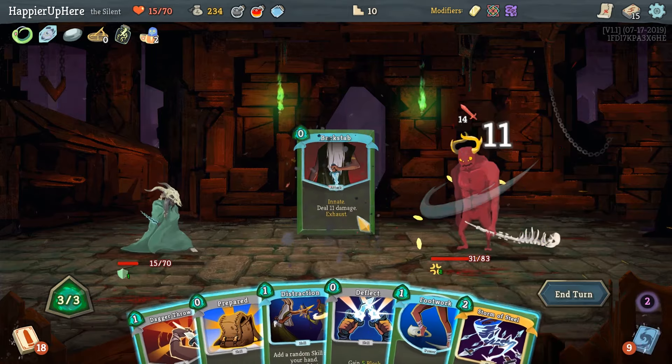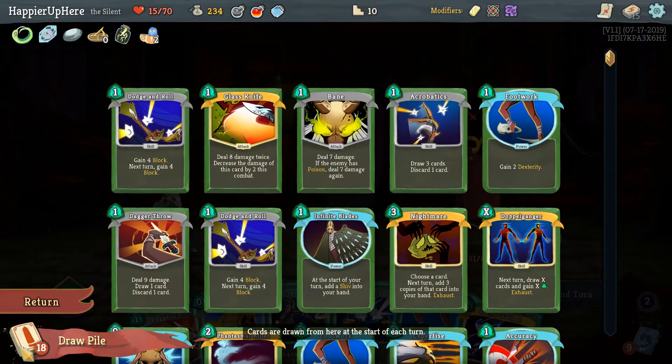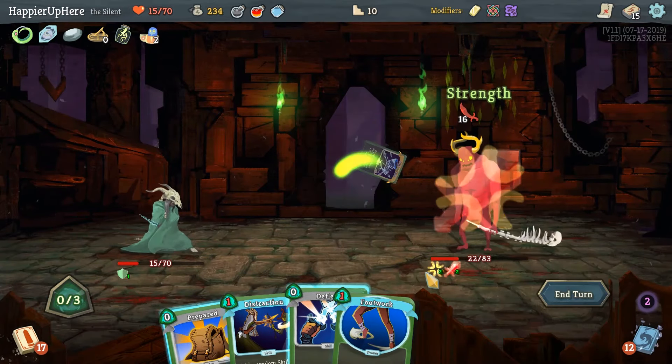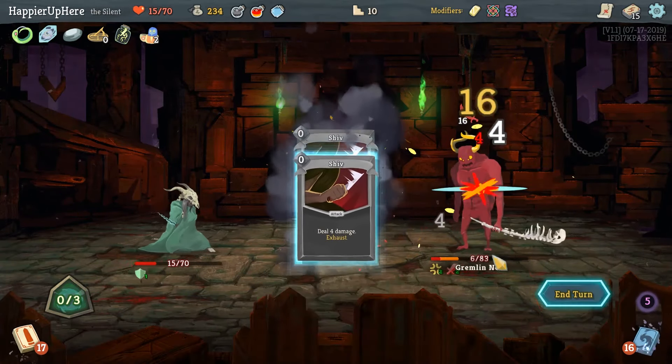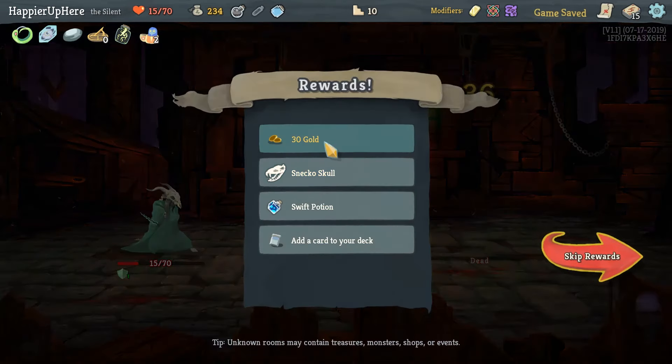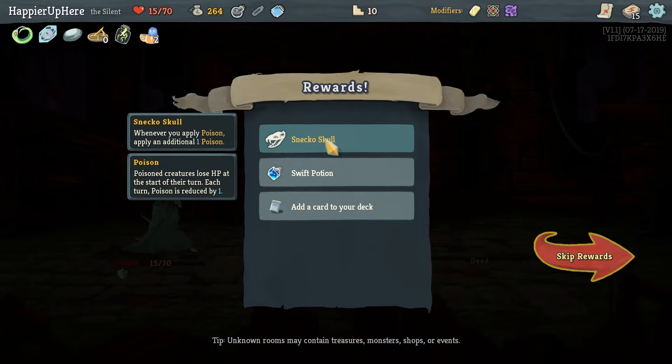We have a Fire Potion — if we get below 20 HP that would be enough for a kill. This might actually work. What's coming up next — Dodge and Roll, probably don't need that. If we do Storm of Steel — yeah, definitely worth it. We perfected this elite as well! We got Snecko Skull — whenever you apply poison, apply one additional poison. Also a Swift Potion.